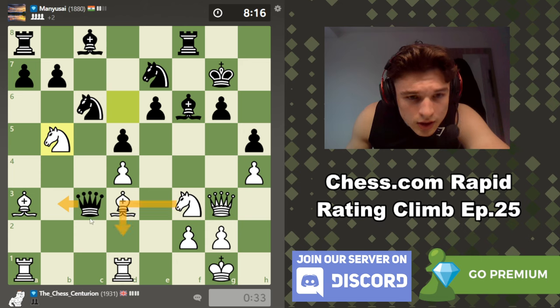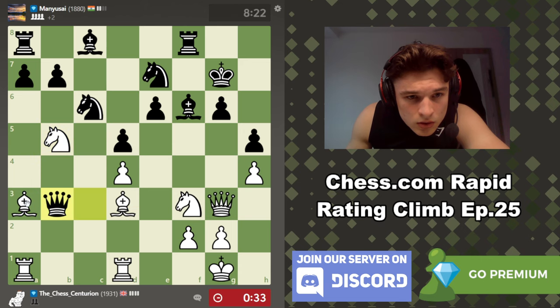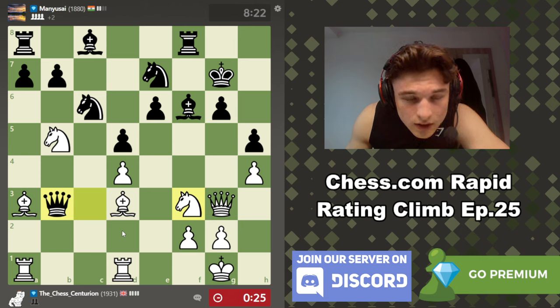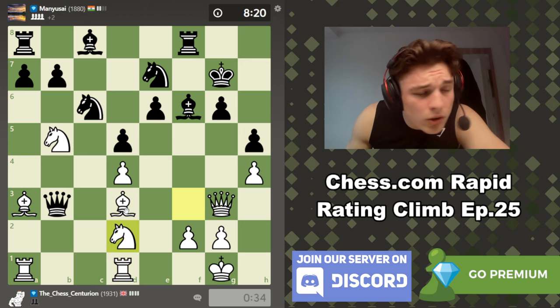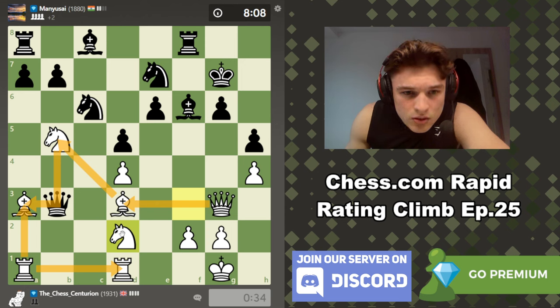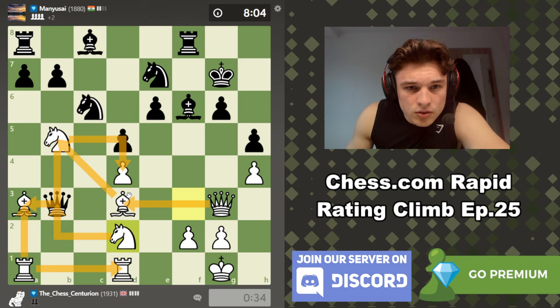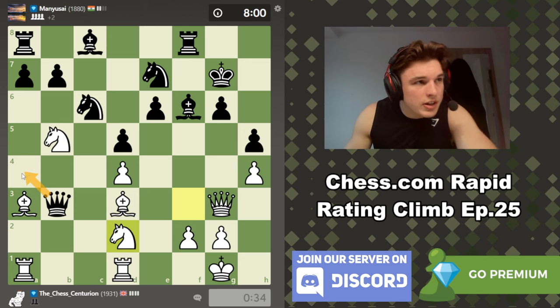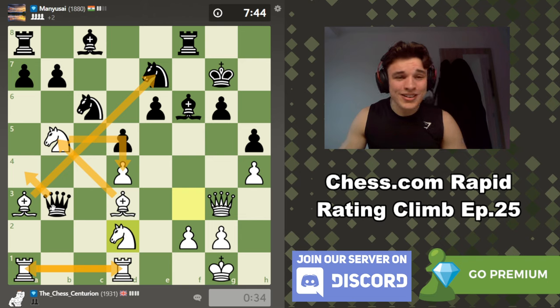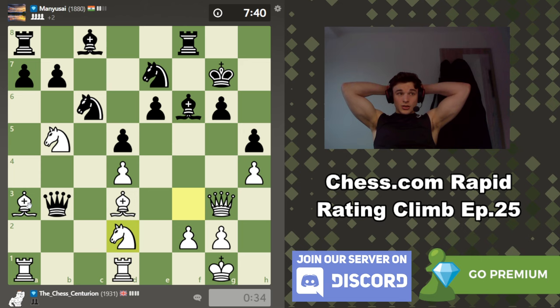Queen B3, knight D2, queen A4 — checking, everything's still defended. Yes, I think we could make the sacrifice. Everything seems to protect everything just about. And also, we're attacking the queen — D4 is protected. The queen only has A4, and then queen A4, bishop E7 — game over. Everything is protected. I think we did it — I think we found a way through! Oh my god, I think this is it.